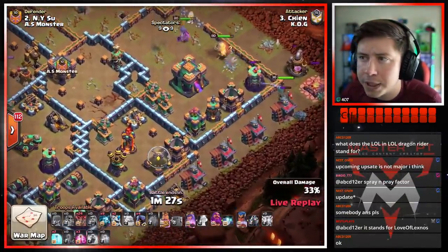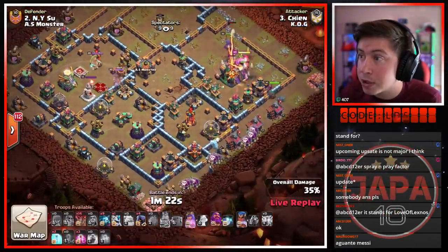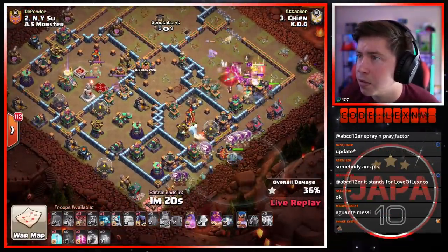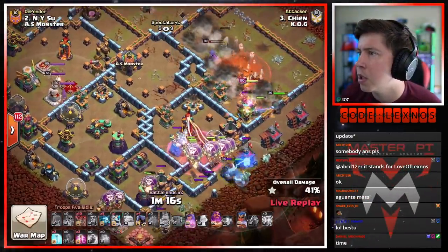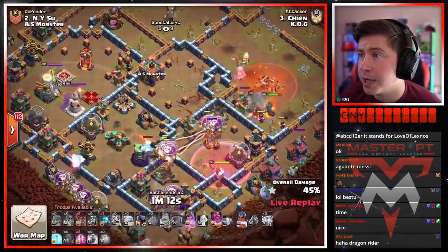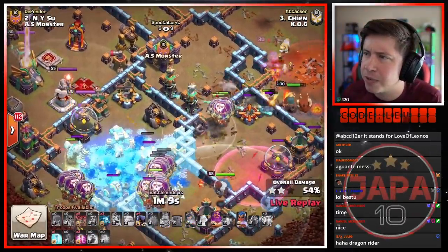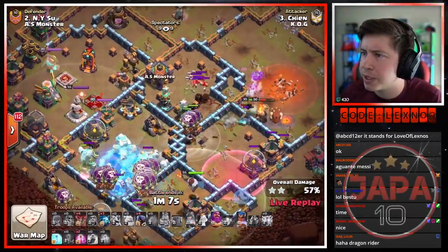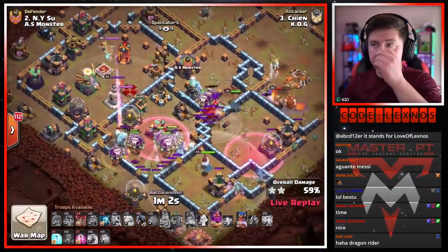He's gonna go to the right for the storage, queen goes left for the expo. We still got the royal champion to use — we use her from three o'clock, she can hopefully take out this multi on the bottom side of the base. We're gonna start the lalo from the bottom side — doing that we should be able to hopefully dodge the air sweeper, and RC should also stay alive five-ever because of that. We're gonna haste the loons into the multi — freeze up the scattershot. But the ice hound froze it anyway, so that ends up being a waste of a freeze unfortunately.